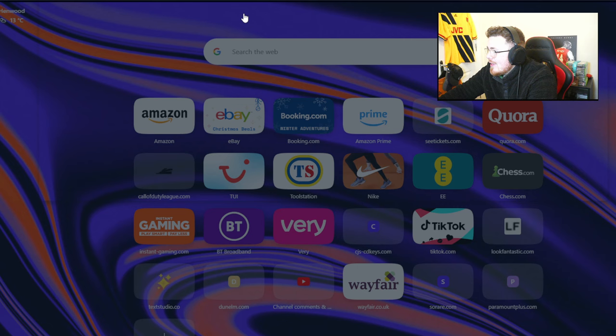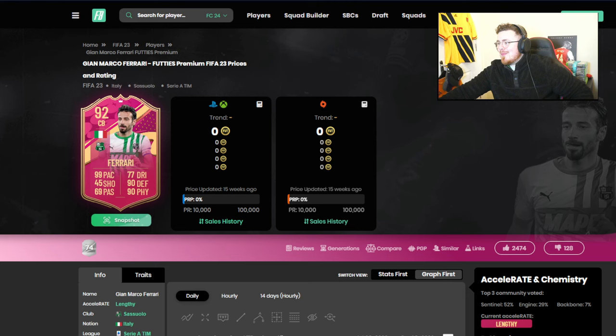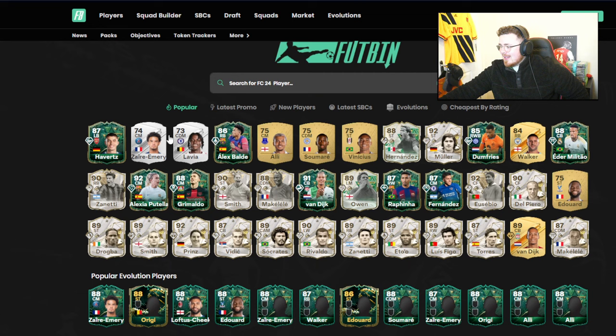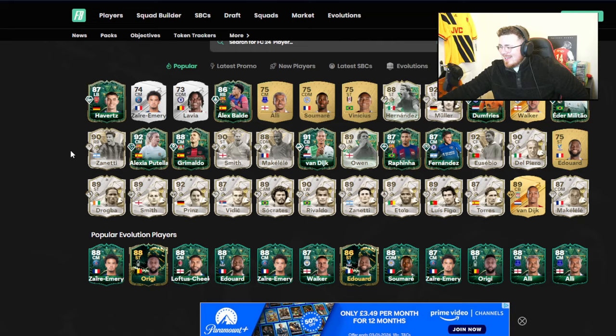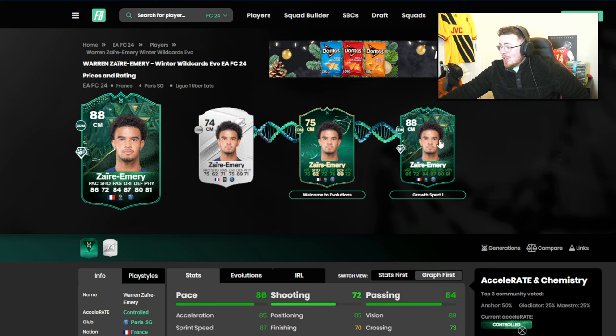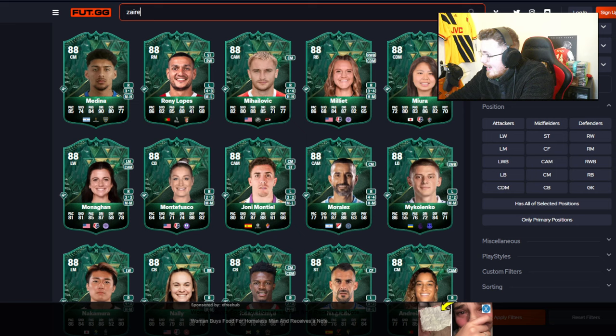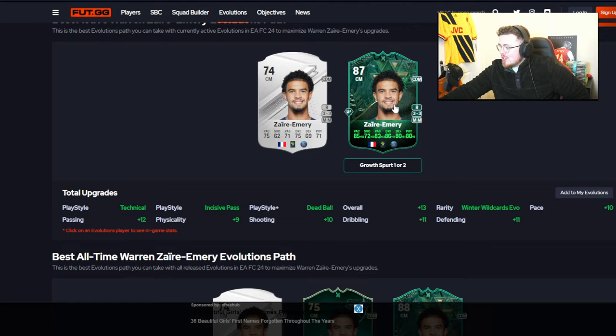I'm going to load up Footbin, have a little look, see if we can find anything. This is always the page that shows up — what a legend that card was. Looking at trending we'll get a decent idea. Lavia — yeah, of course. I had a feeling he'd be there. He's almost gone extinct. Welcome to evolutions — he goes to an 88 and those stats are absolutely crazy. Let's search him on foot.gg and have a little look.